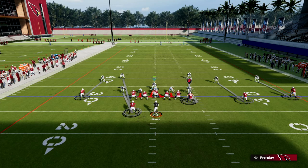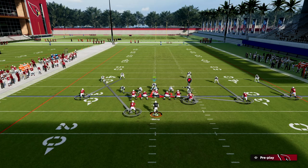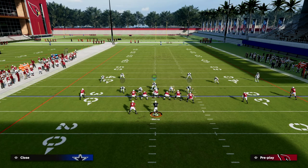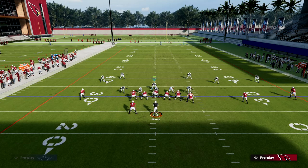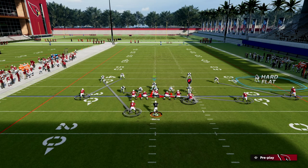Then we're going to take this other defender and man him up on the running back. Then we can go nuts with our adjustments. What I like to do is basically cross man the slot receiver — I can do that with a linebacker or a safety. In this example, we'll do it with a linebacker. Then we're going to take this slot and man him up on circle, which allows us to put that circle player into a zone or a hard flat, just like so.